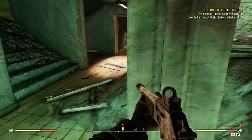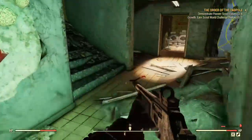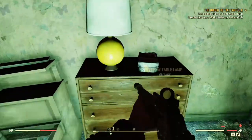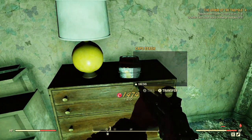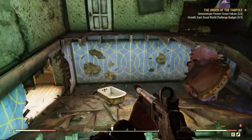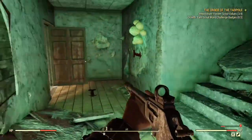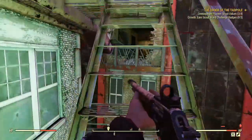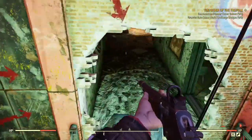This one is at the Charleston Herald. As soon as you spawn here you'll see red arrows on the floor — just follow them into the building. Up here on this dresser there's the first cap stash. Walk down where you just came up, follow the arrows — there are three of them here, just keep following.